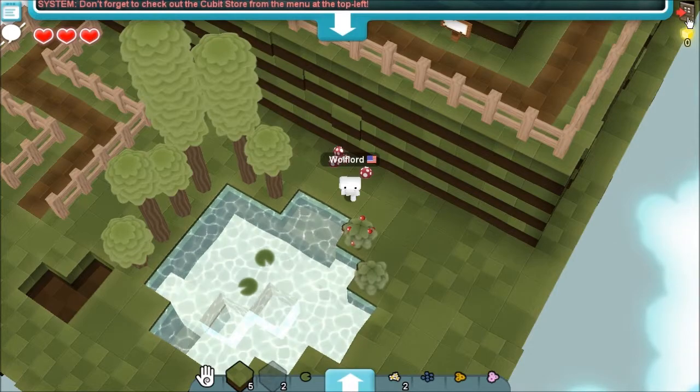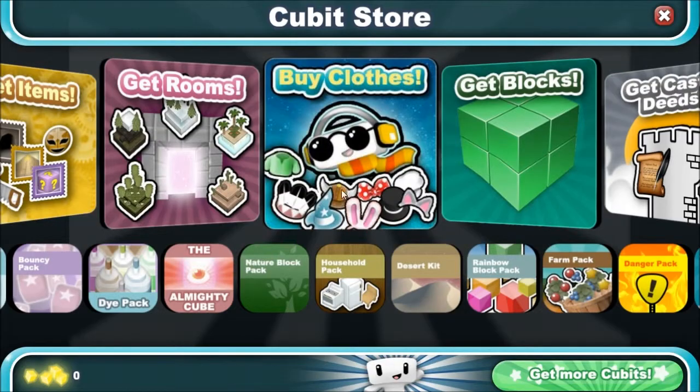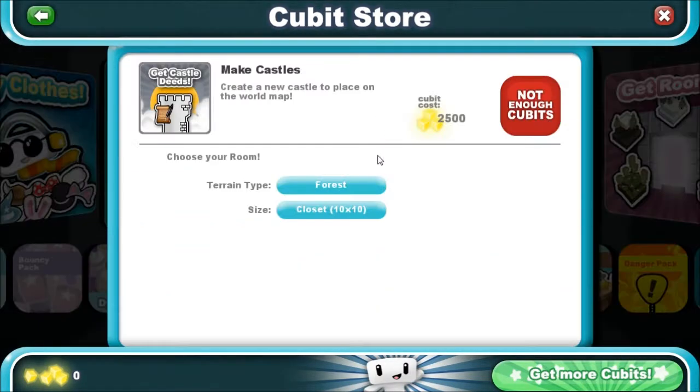Cubic store — from the menu top left. Opening the cubic store. Okay, good — castle deeds.